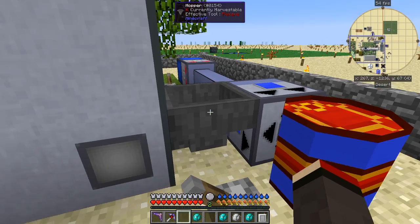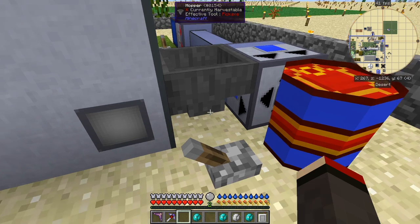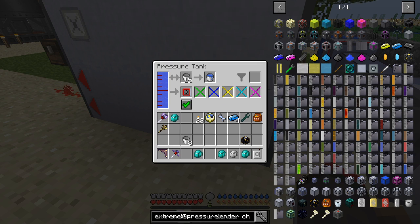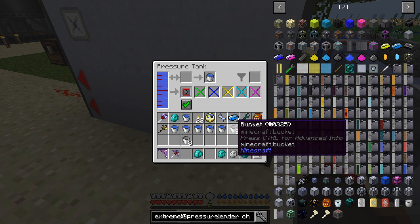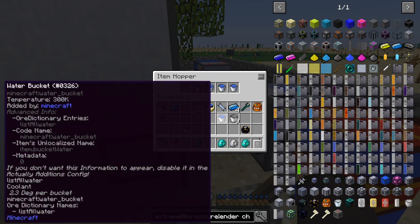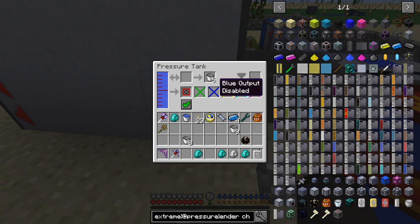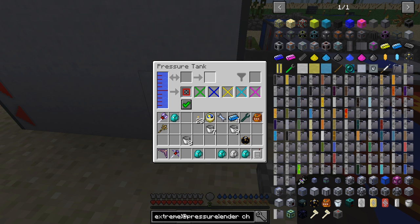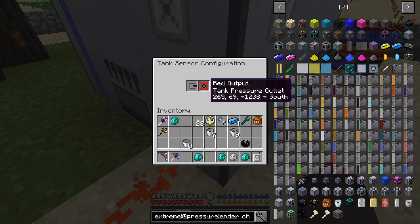The high pressure input connects to a high pressure pipe, which feeds into the tank via a high pressure intake. There's also a tank interface with a hopper — you can put buckets of water in here, the empty buckets come out, and you can reverse it as well. The tank interface can fill up with buckets of water, which is quite impressive.